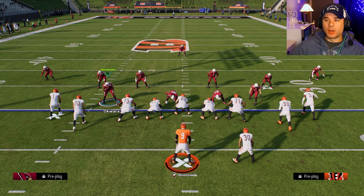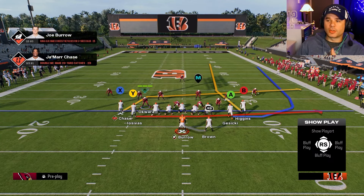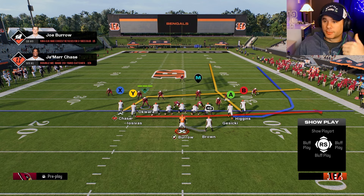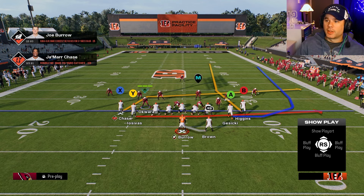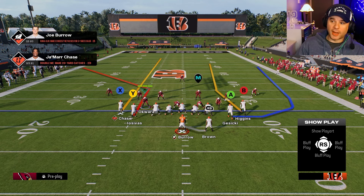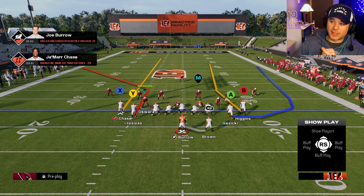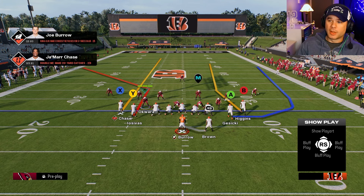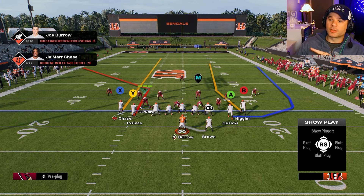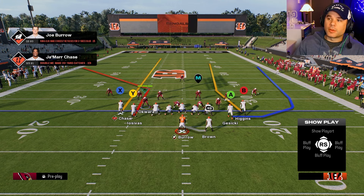Now you've read the defense — you want to pick route combos that beat it. Against cover three, seam routes work well. I put X on a streak up the seam and Y on a corner route, with B going up the other seam. That safety can't cover both seams, and the wheel route pulls the cover three defenders outside, giving you a ton of space.